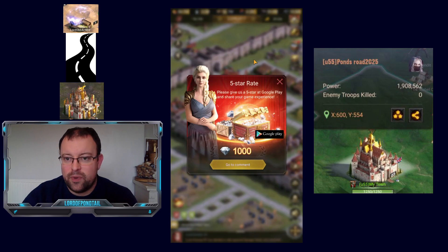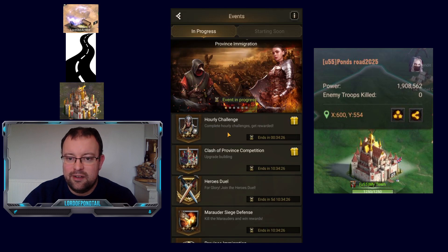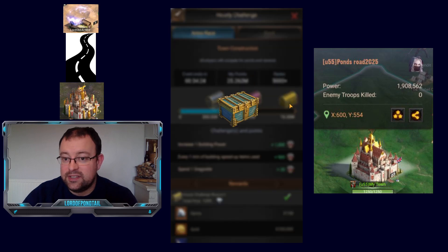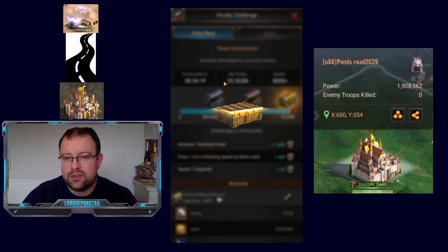And there we go — 25 million points on the daily clash of province score, which easily beats the hourly target of 16 million. You get 25 million if you do it with the speed-up.